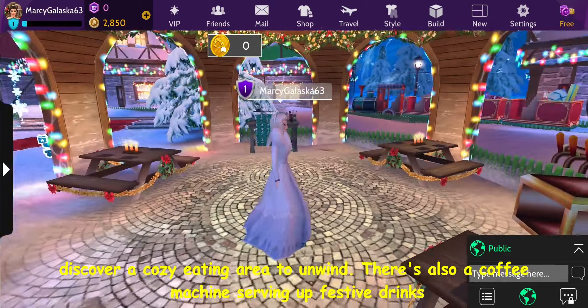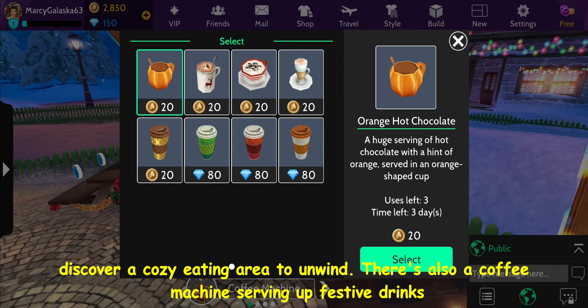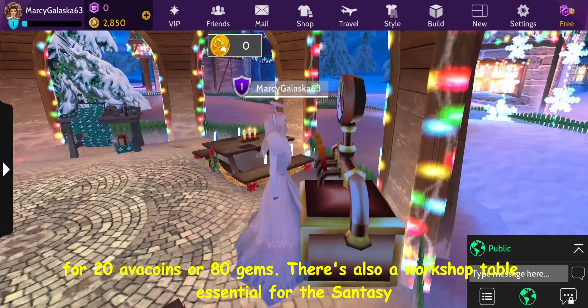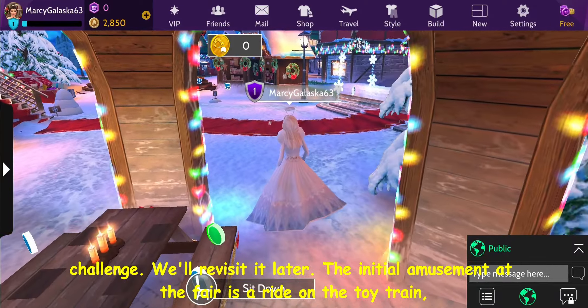Beneath the windmill, discover a cozy eating area to unwind. There's also a coffee machine serving up festive drinks for 20 avicoins or 80 gems, and a workshop table essential for the Santa Claus challenge, which we'll revisit later.